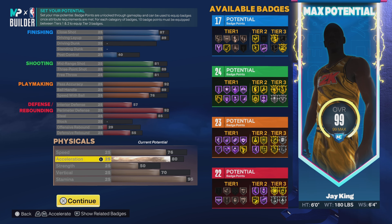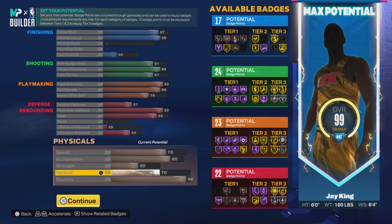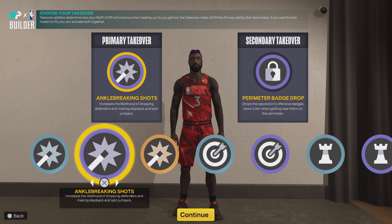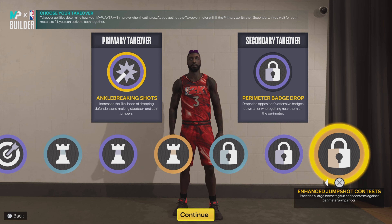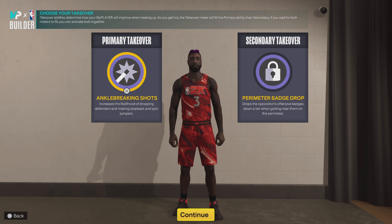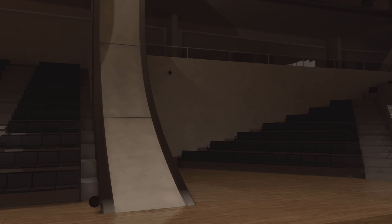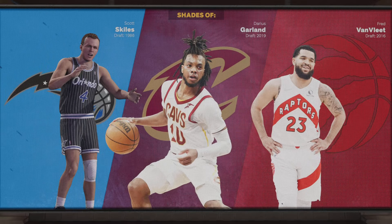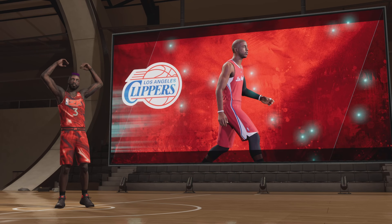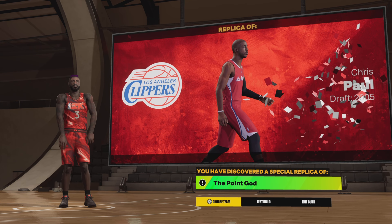76 on speed, 80 on acceleration, 50 on strength, 70 on vertical — that's fine — and 95 on stamina, which is also better than before. For takes, we get the shot-creating takes, sharp takes, play takes, and lock takes — everything we had before. I went with perimeter base drop but choose whatever take you want; it won't affect the build name. We got Scott Skiles, Darius Garland, and Fred VanVleet — three great point guards — and ultimately we got the Los Angeles Clippers Chris Paul.